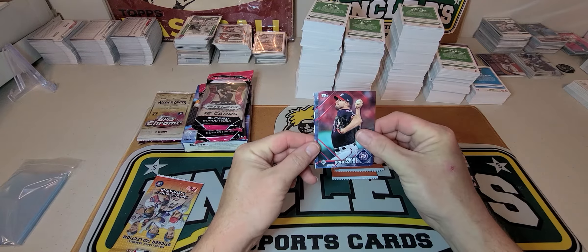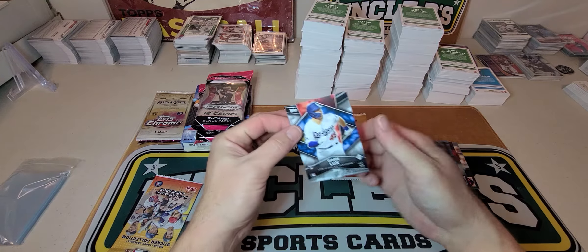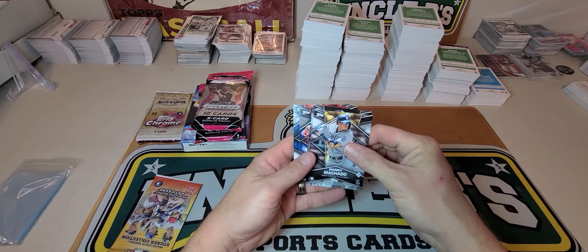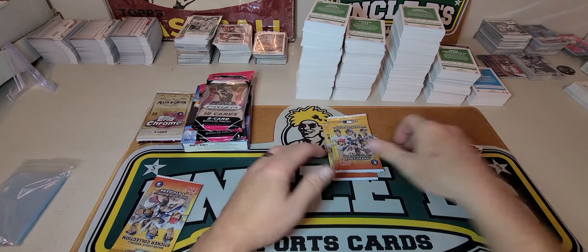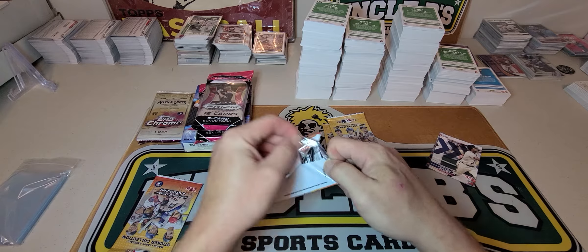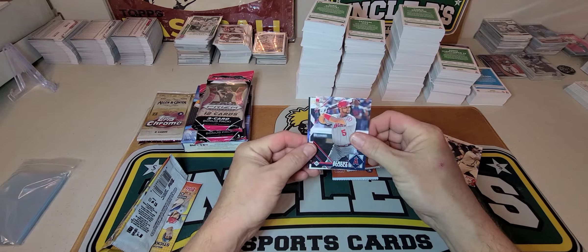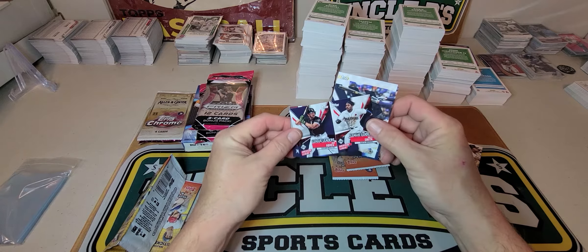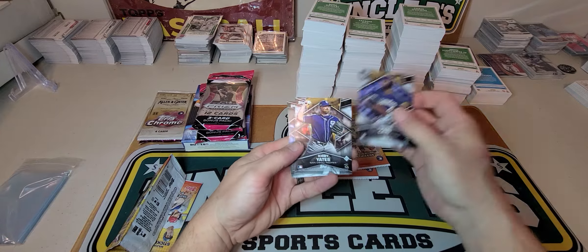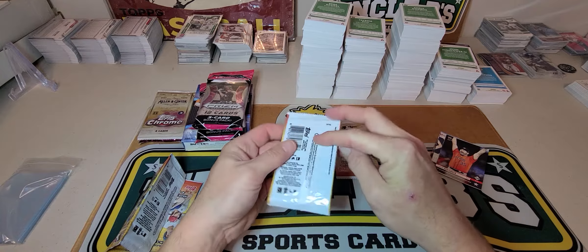First sticker pack: Jose Ramirez, Max Scherzer, Kershaw, Acuna, and Gavin Lux on the back — they have stuff on both sides. Next pack: Pujols, Yelek league leaders, Verlander, and on the back we got Lorenzo Cain, Yates, Archer, and Anika Warner. Four stickers per pack.